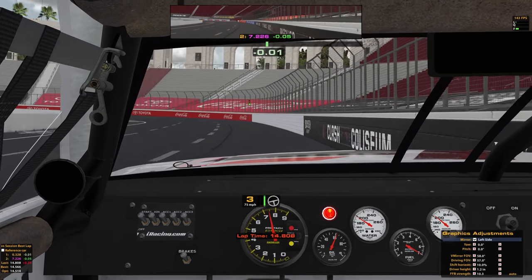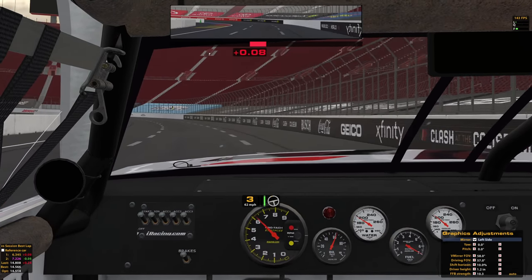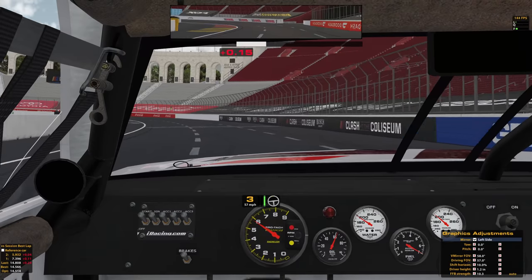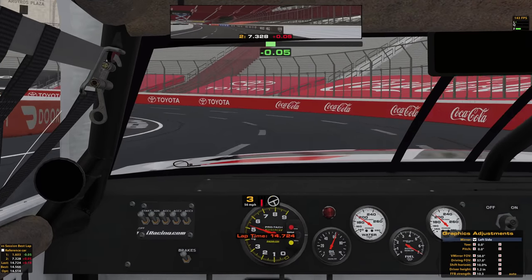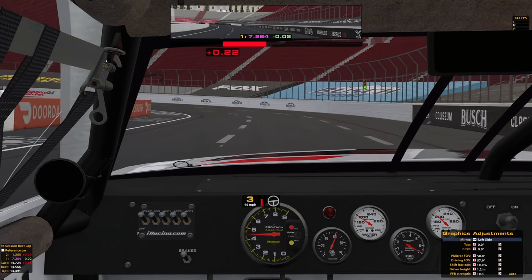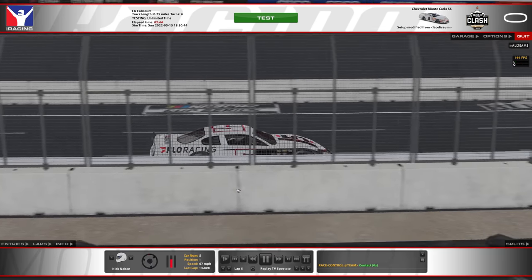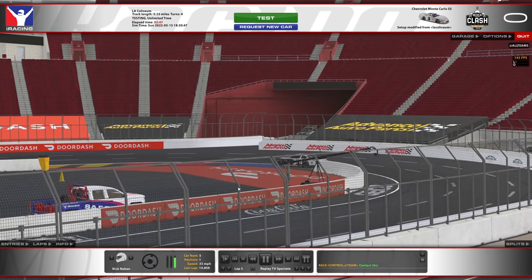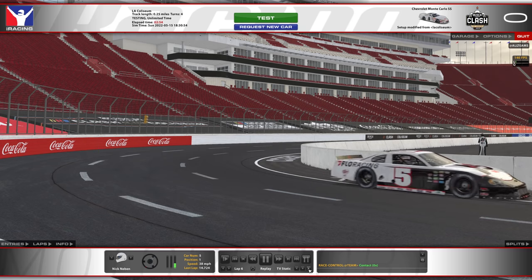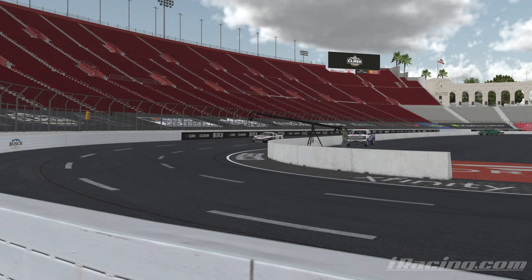I think it helps that we don't have any curbing on the inside that's just gonna shove you up, like Martinsville. Like, let's imagine someone's on our outside — we can keep it inside fairly easy. 14.724. It's such a good track. It's kind of like Nashville Mini but with all the bumps out and a little longer straights. I love this place.